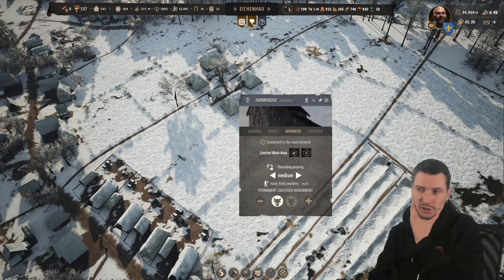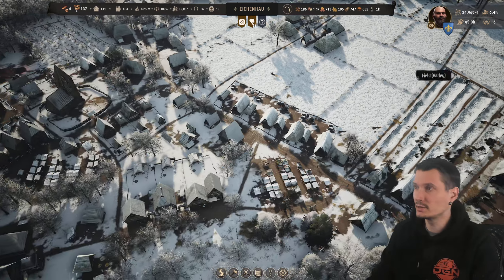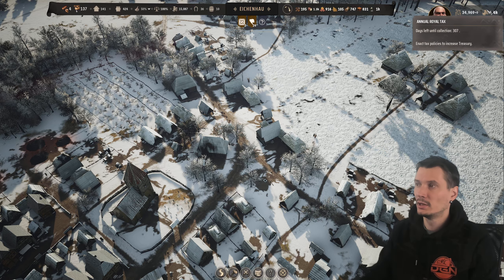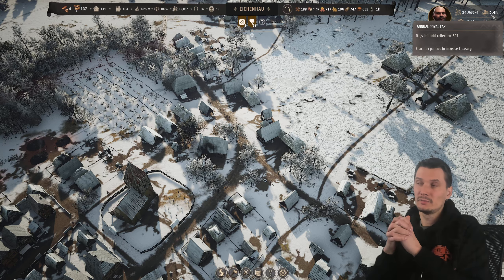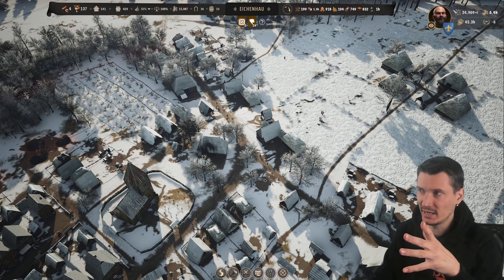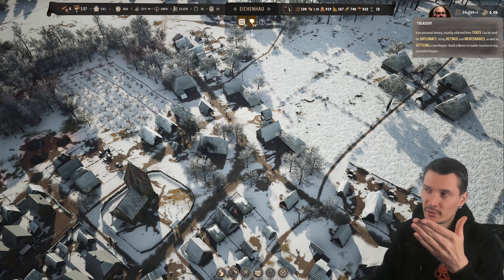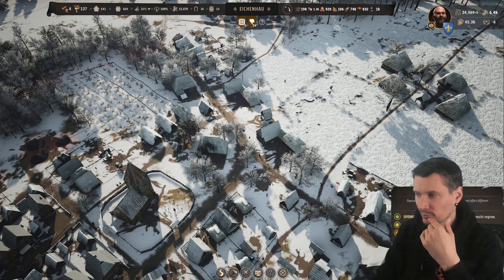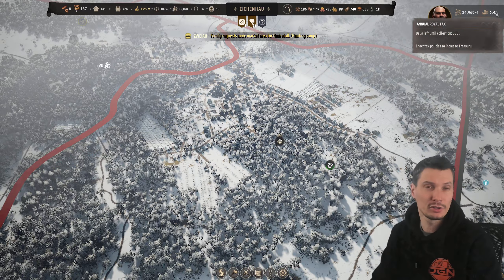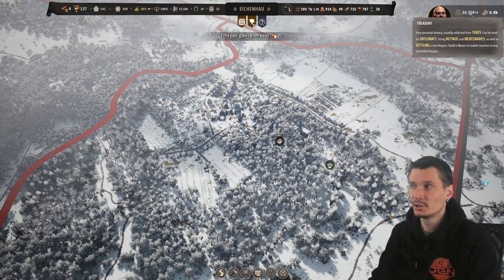At the top you can see the king will take 6,400 money from my treasury — so it's not coming from regional wealth but you can get that from there. It's quite a big amount, but it happens every 355 days in between, so you have time to collect your tax from different regions.